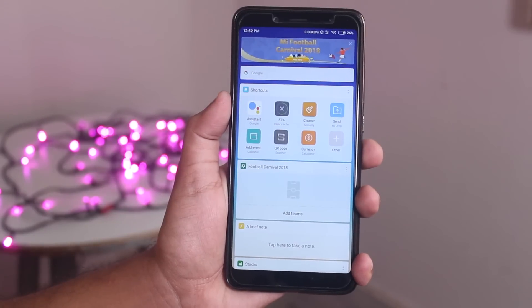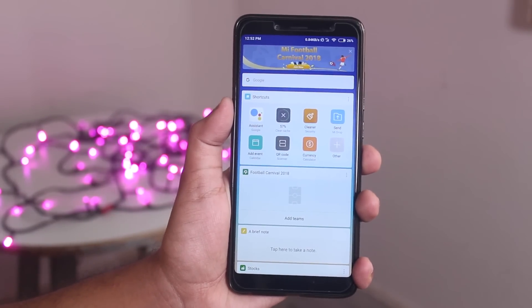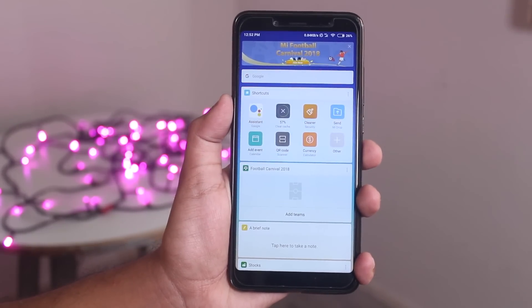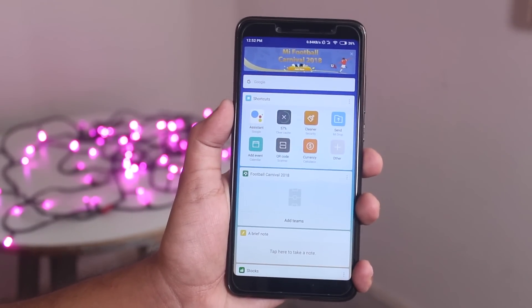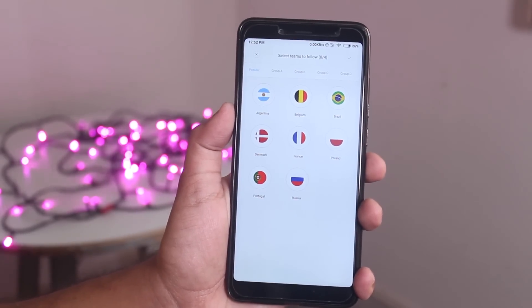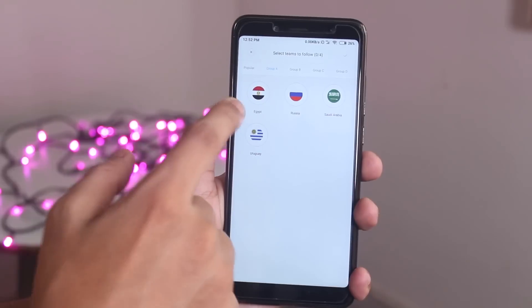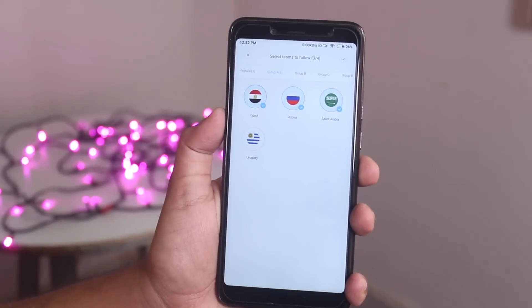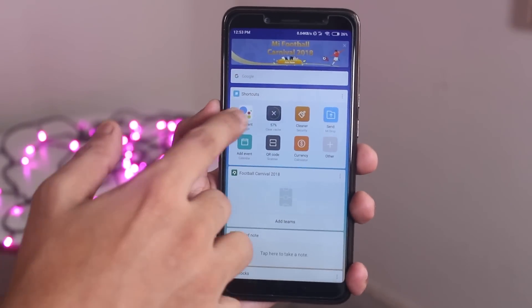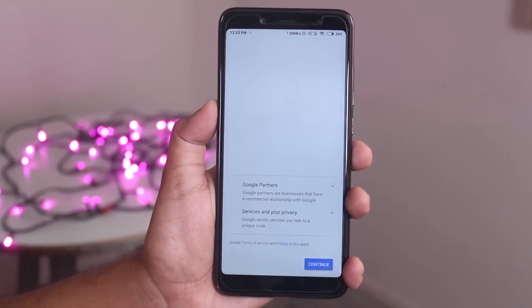Swiping from the left of the home screen on top we have the Google search bar, which actually uses the stock MIUI browser to search something on Google. We have a Google Assistant icon over here. Since we are using gestures these days, it's annoying to open up Google Assistant every time with the 'OK Google' keyword. Then we have a football carnival option where you can choose your favorite teams. Now let me show you the Google Assistant option.